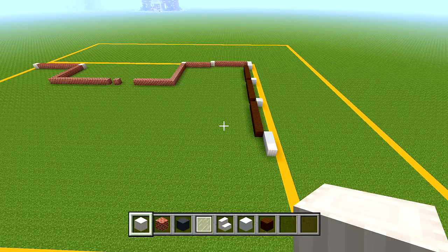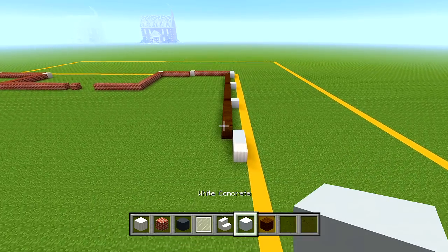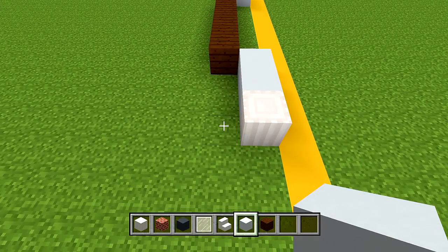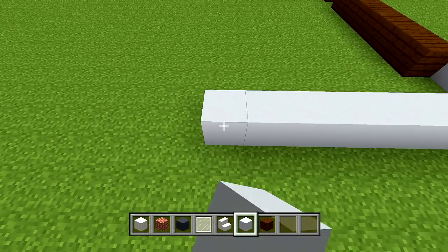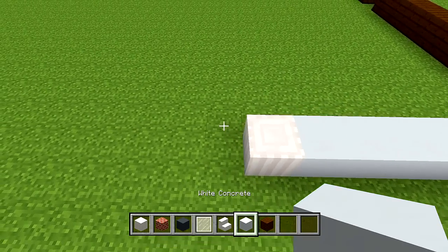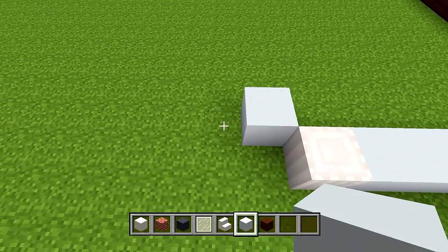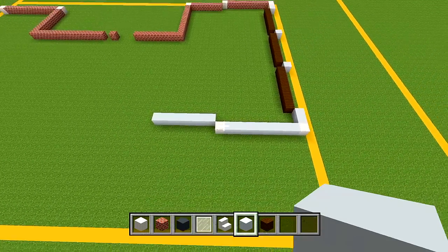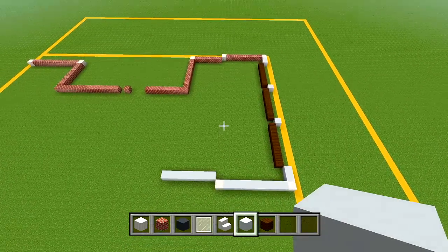Now at the back side of the house, still on the side where we left off with the garage doors, switch back to your white concrete. Go to the left side of this pillar where we left off and place 8. Switch to your pillar quartz block, place 1. Switch back to your white concrete, go in from the corner of the pillar, and place 7 towards the left. From above at the back side, the shape for the garage area is done.